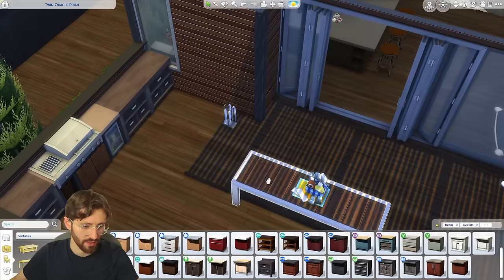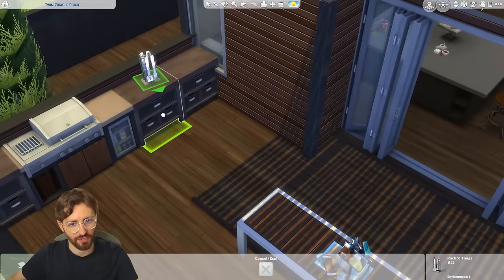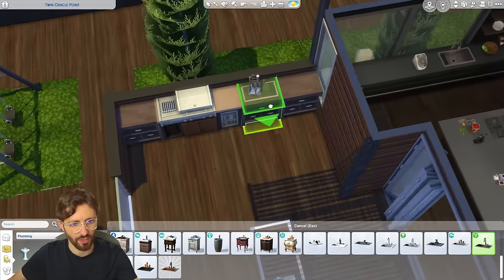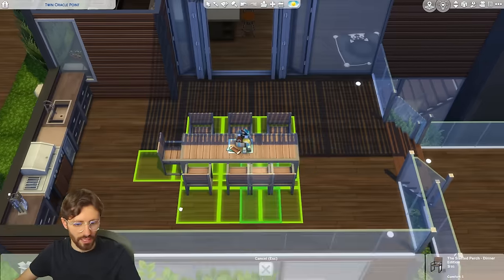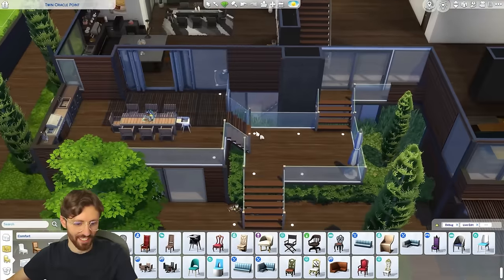For the outdoor area, let's do something like this with napkins, ketchup, and mustard. We should probably get a sink out here as well. Let's get the matching chairs and the toddler high chair again so everyone is included in family time.